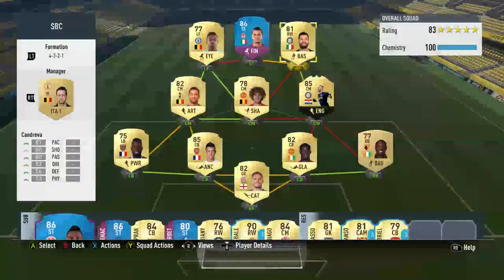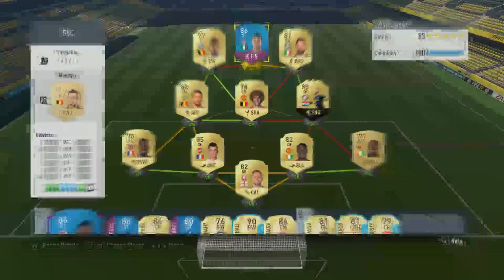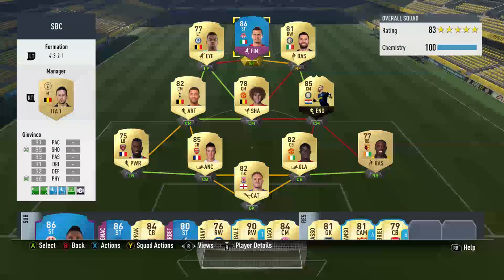This is the team. It costs around 150k, not including what you have to pay for the Giovinco card, because you have to spend about 40k completing all the SBC squads for that. If you guys enjoyed this video, please leave a like.